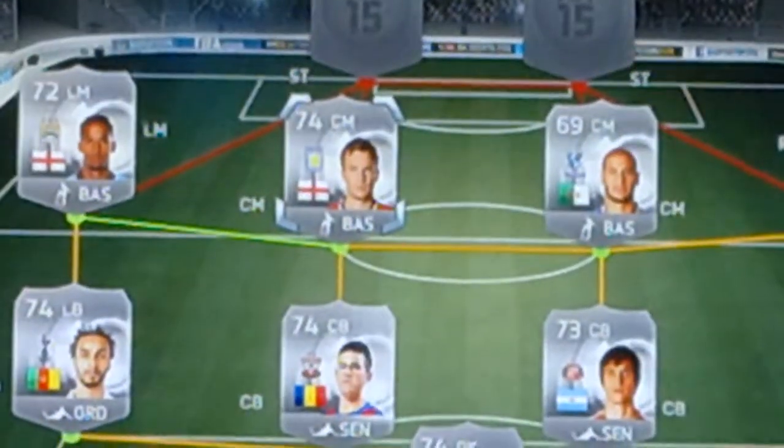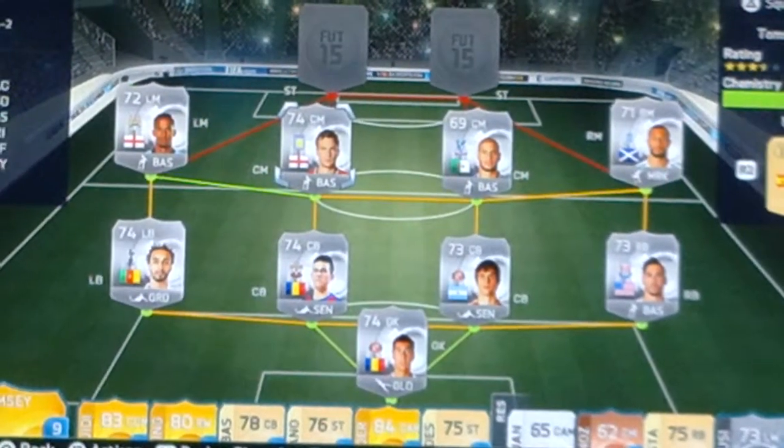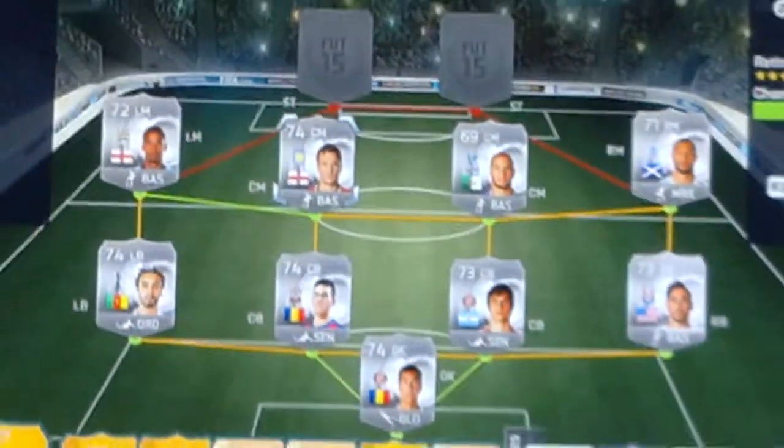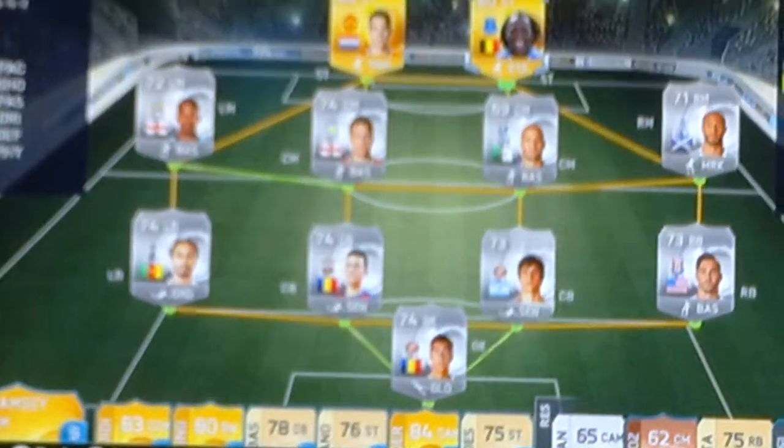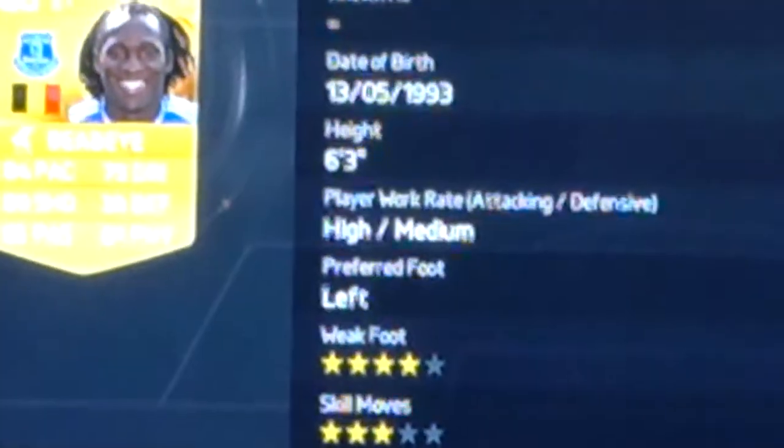Moving on to the strikers — as you can see if I back out, this is a whole silver team up until now. I've got a whole silver BPL team, and then 2 gold BPL strikers of the highest quality. We have Robin Van Persie and Romelu Lukaku. Starting with Lukaku — he cost me 2.1k. High-medium work rates, 4-star weak foot, 3-star skills, left footed, 6 foot 3. He has 84 pace, 80 shooting, 81 physical, 75 dribbling. He looks really OP — he's basically a left-footed Ben Teke.